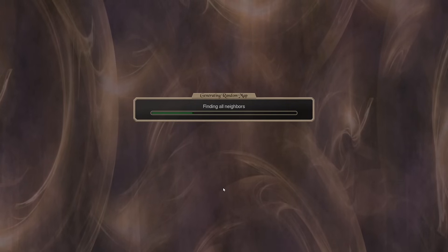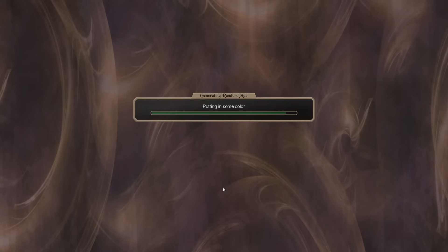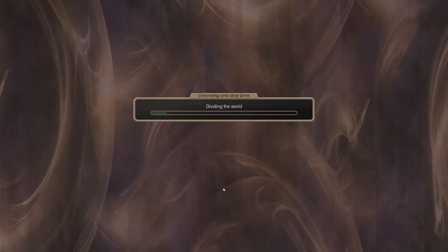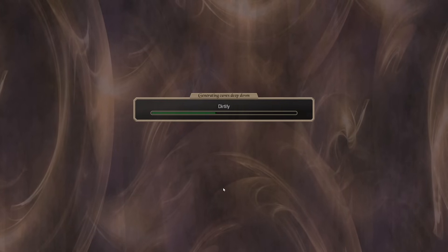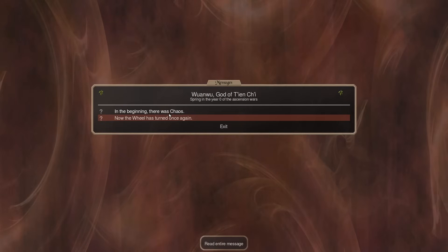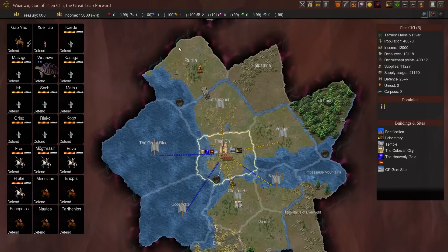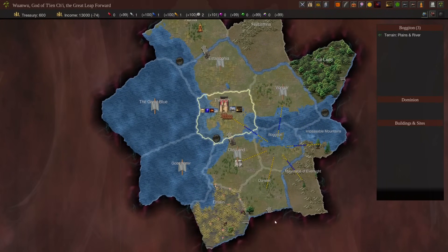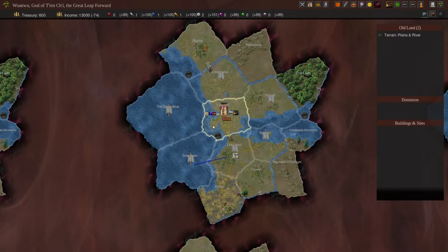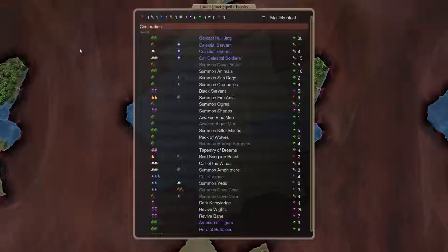The challenges with the vanilla randomly generated map, historically, have been that start positions aren't evenly spaced out, they don't have the right number of cap circle provinces, some players have huge amounts of area to expand while others have very little, some are put in corners, on islands, or in lakes. It's fine for single player but for multiplayer it really doesn't give super fair starts. This will put a twinkle in your eye — very familiar if you've played on random maps before. The MapNuke style has smooth borders rather than the craggy borders of the Illwinter style.